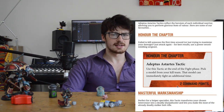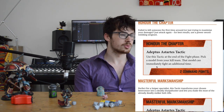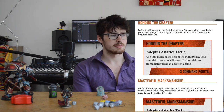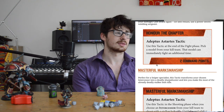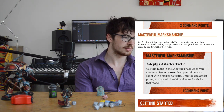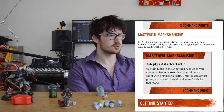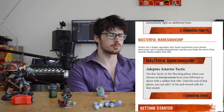Here are their chapter tactics, and these are nice. Use this chapter tactic at the end of the fight phase - pick a model from your kill team; that model can immediately fight an additional time. So you get an additional attack and it costs two command points. I think that's really good. And then there's another tactic: use it in the shooting phase when you choose an Intercessor from your kill team to shoot with - you can add one to the hit and wound rolls. That's very nice for one command point. They're the most promising tactics I've seen out of the three kill teams we've done so far.